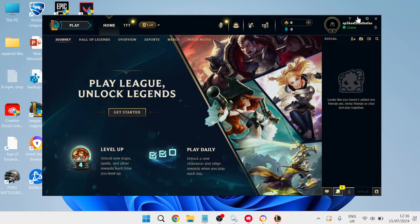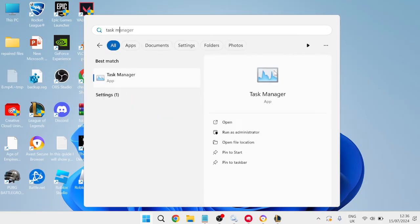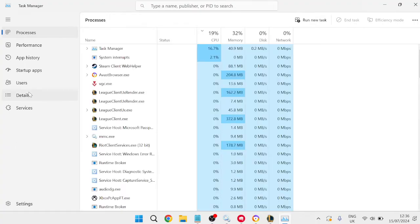Minimize the League of Legends client — make sure not to close it, just minimize it. Then come back to the Start menu, search for Task Manager, and head over to the Task Manager tab.